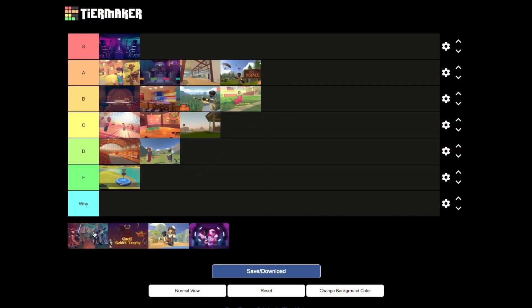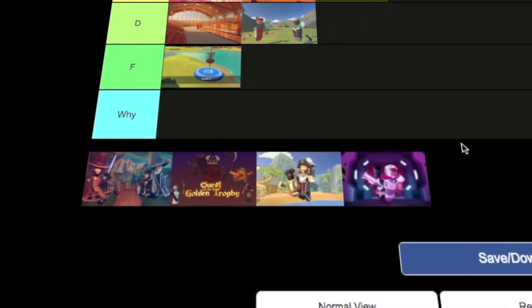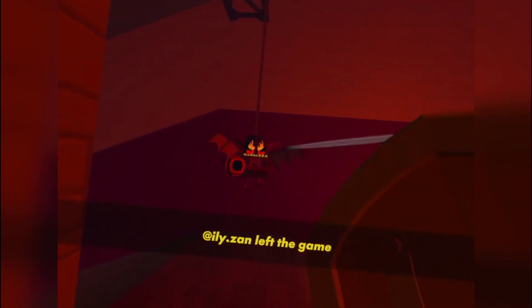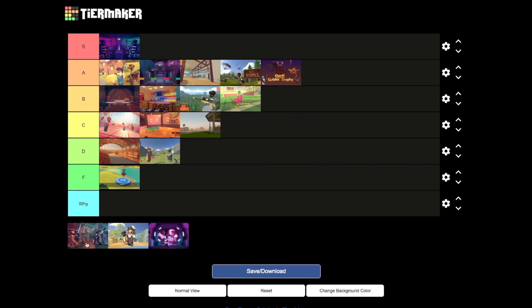Soccer is still pretty fun, so B tier. Next up, all the quests — I don't have Crescendo here because Quest 2 players do not have Crescendo. Starting off with Golden Trophy — this is a very fun quest, one of my favorites, it's very easy and just overall fun. A tier.